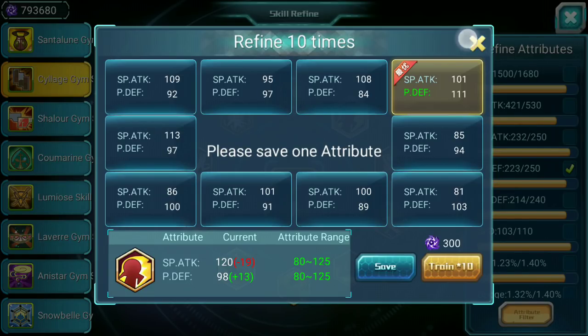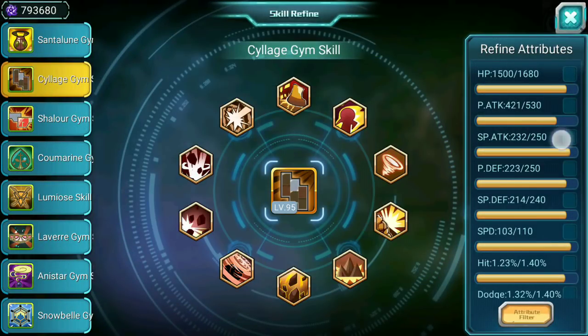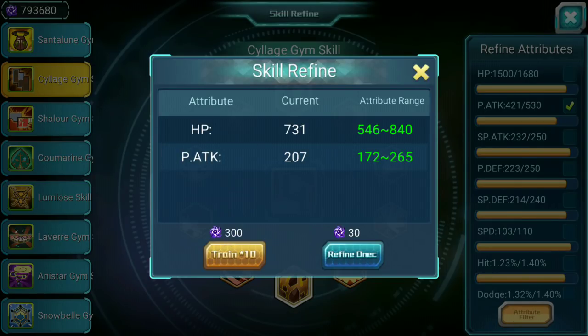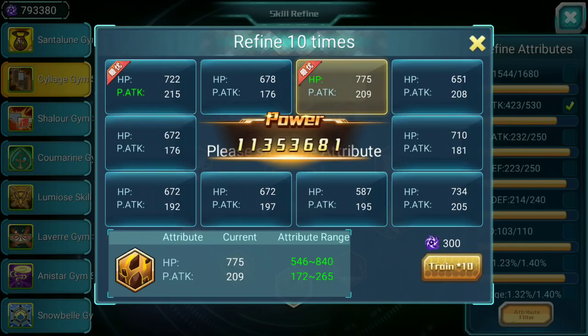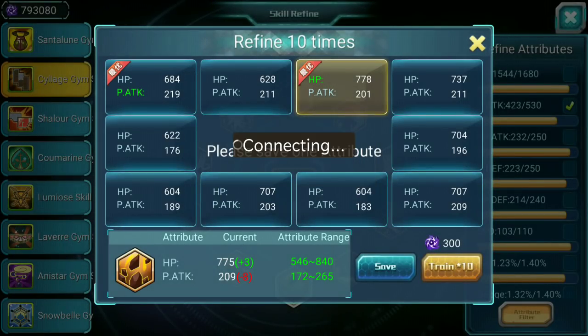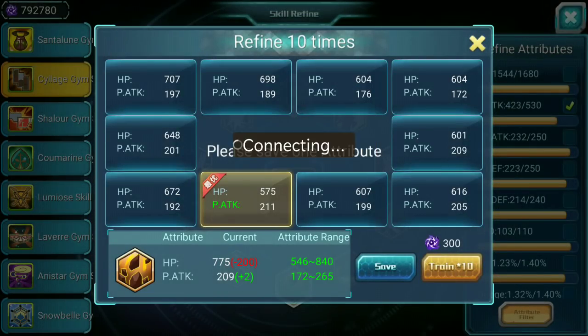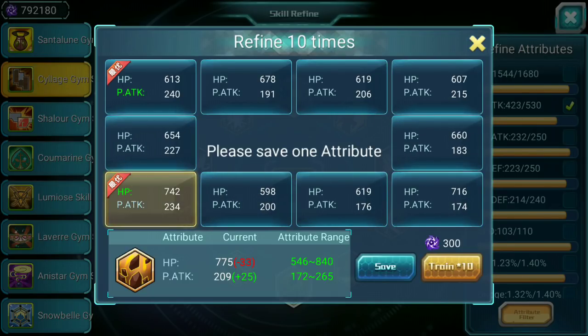We'll just forget it and move to the next one. Now we have to make this better — let's make p attack better. P-Attack with HP. For p attack or HP it really depends: are you using a lot of p attack? If you are, then try to increase p attack as much as possible. This one increases both, so that's good. This is a pretty good roll — if I can make p attack more than 250 it would be really hard to improve anymore. HP is kind of important for a lot of Pokémon.